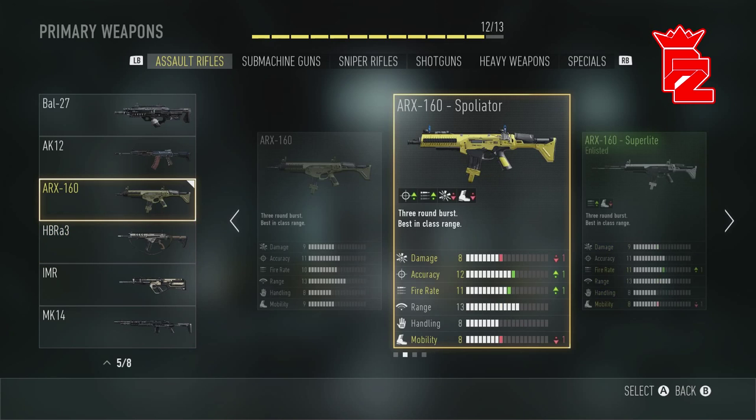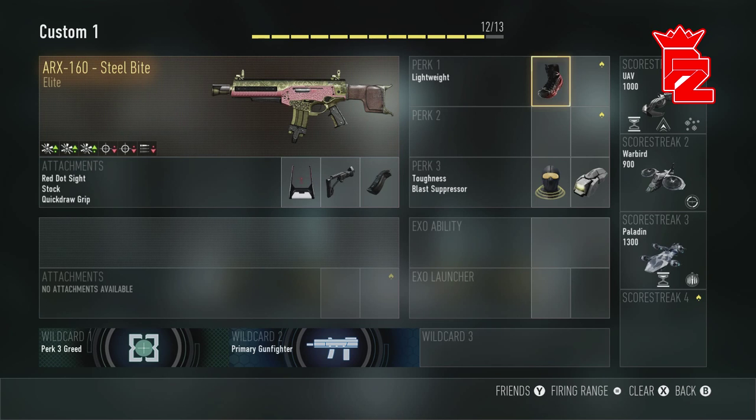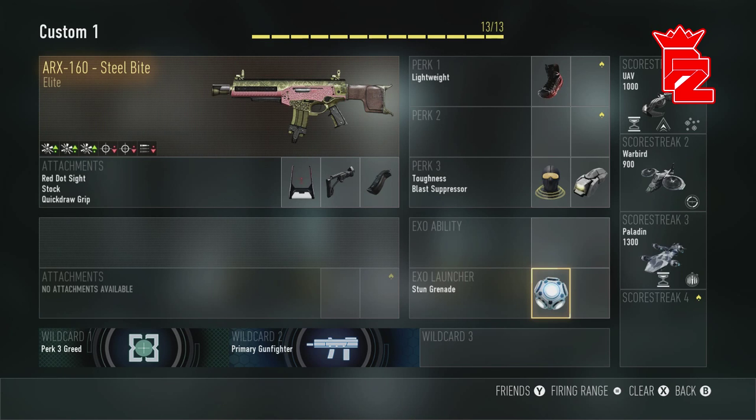If you haven't got the Steel Bite, put on the normal ARX - or even the Hole Puncher, which is actually a really good variant. For the last slot you can put on an XO ability or XO launcher. I'd probably put on a Scent-X, stun grenade, or frag. I'm going to go with a stun because I use this a lot for Hardpoint, picking people off and such. That's the end of this best class setup - let me know in the comments what other weapons you want to see. Make sure you make this class, it's an absolute beast. Leave a like, subscribe if you're new, thanks for watching, and I'll see you in the next one!